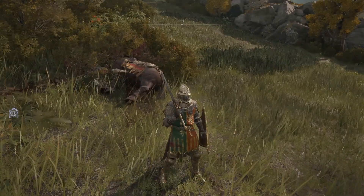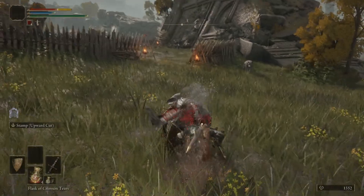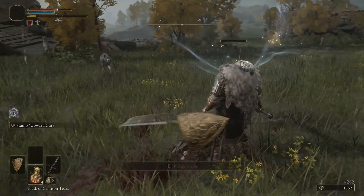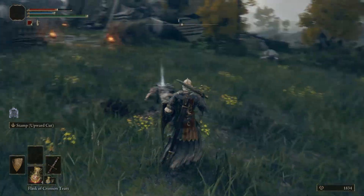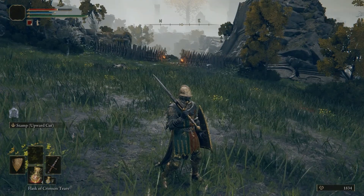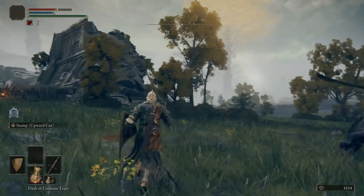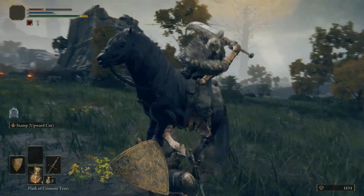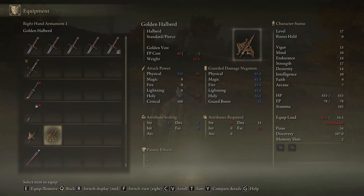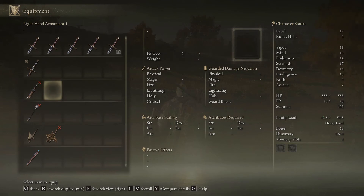Alright, let's try the camp. He's got wolves as well — ooh, a dismounter, that's nice, we'll check that out later. Dismount is here: 138, minus 55. Okay, doesn't seem too good for me.